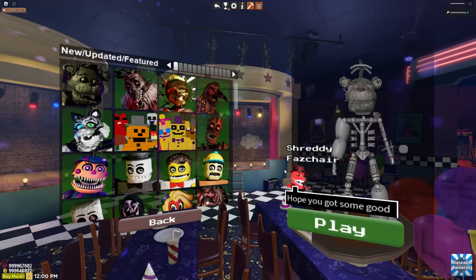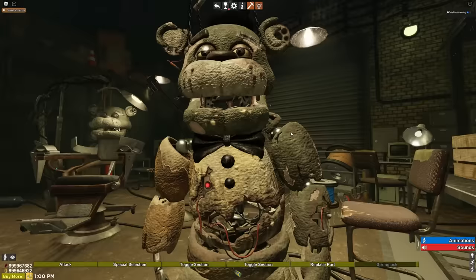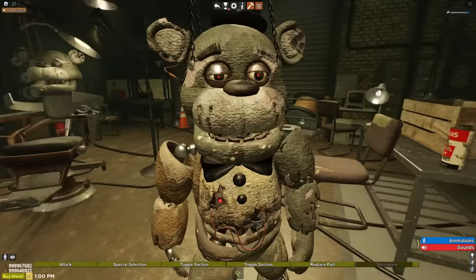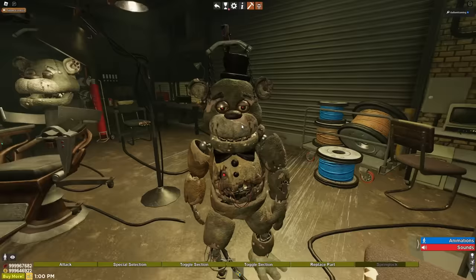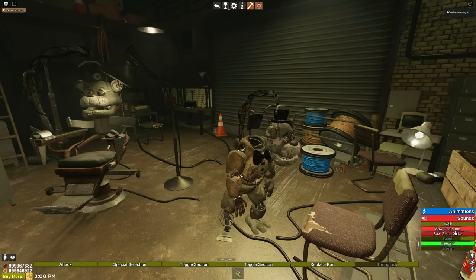Starting with Shreddy Faz Chair. Shreddy is a great name, actually. Hope you got some good Freddy Faz healthcare for this medieval torture device. Is that its canon name? If so, Shreddy Faz Chair is an insane name. He's got the torture thing up there, he's got the chair built into him — that's pretty intense. I'm the chair and the stand all in one. He looks so tired. Let this poor Freddy die. For sounds, we have a walk, Saul Gears idle, Gears active, a laugh, Bleeding, and a scream.